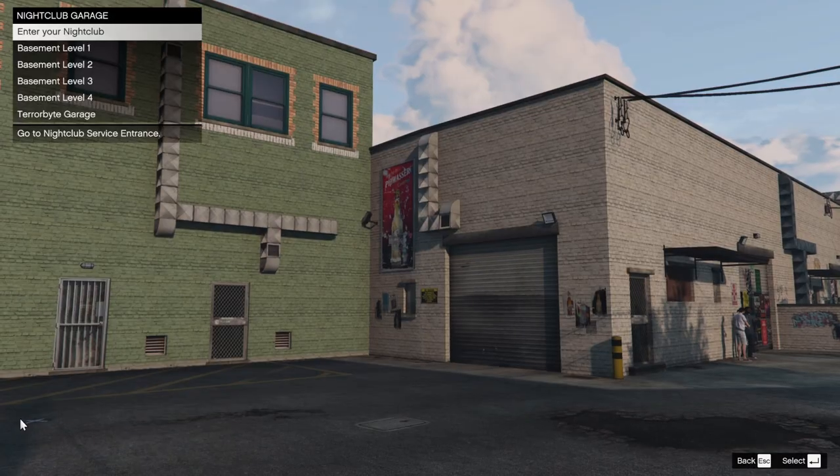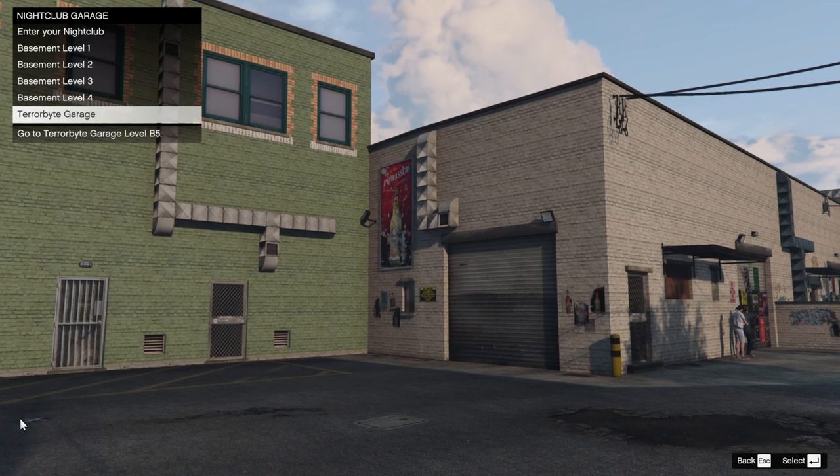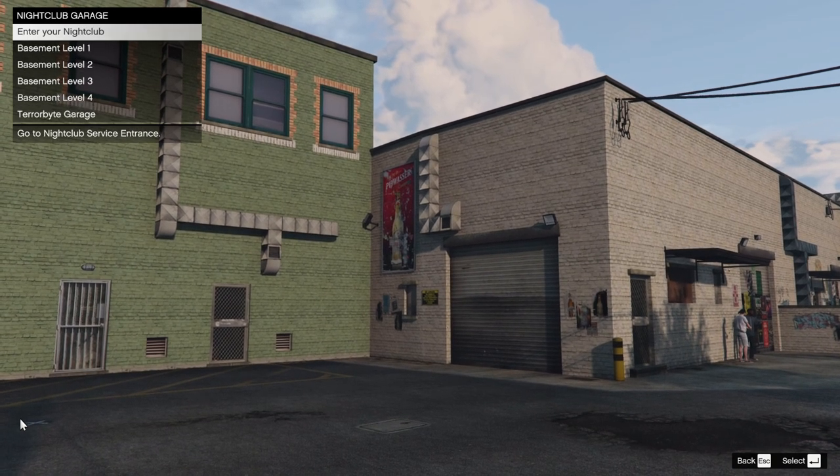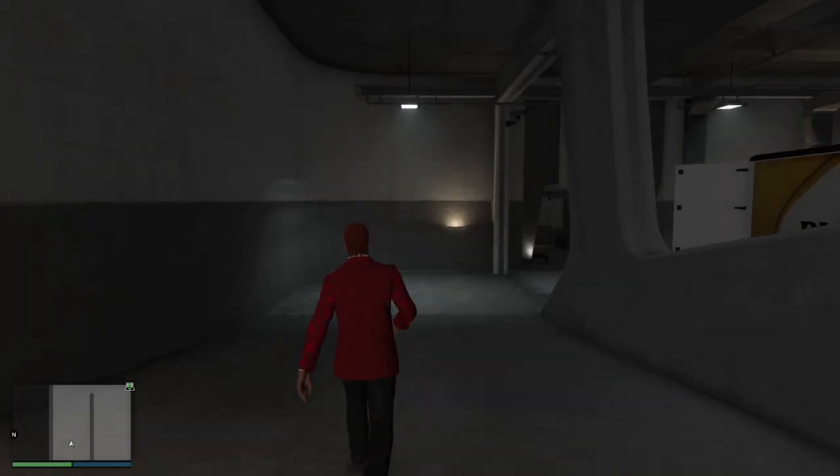Let's go in and have a look at the nightclub. First off, you'll have access to whichever levels you've purchased - basement level one, two, three, four, and the terabyte garage. We're going to enter the nightclub and talk about the business side of it first.